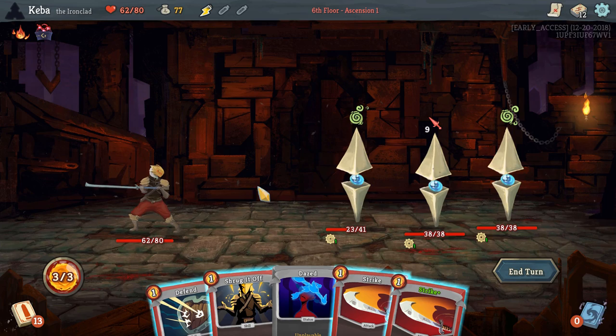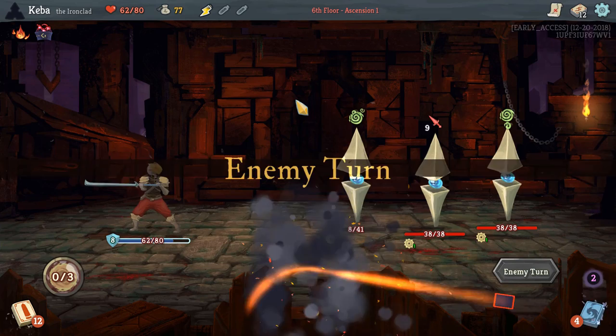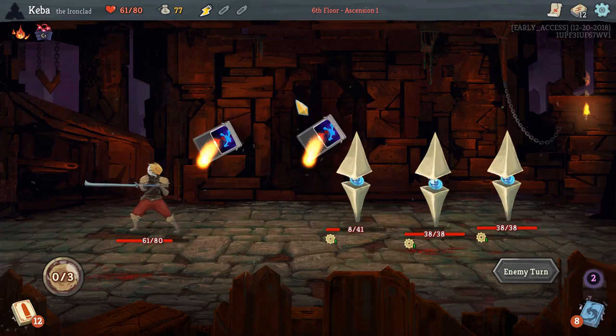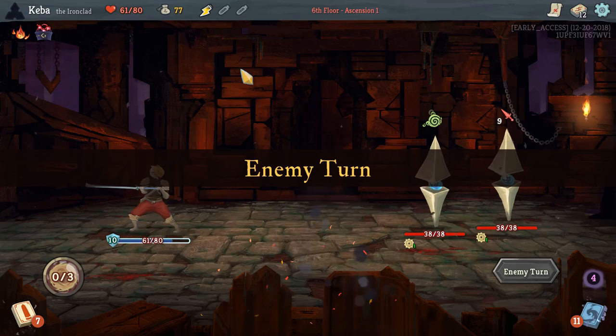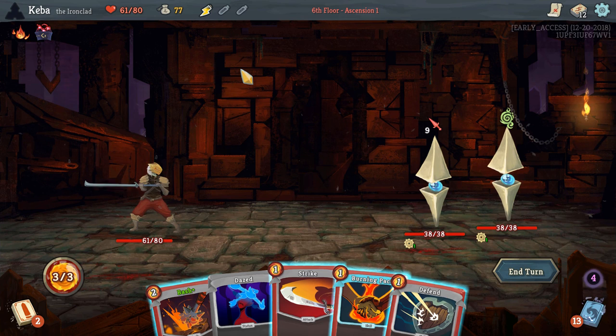A nine — so this will take one hit point worth of damage, not bad. Trying to get this guy down as soon as possible so that we only have to deal with one attack per turn instead of every other turn having to deal with 18 points of damage, because that is a lot to handle. We're going to take this guy out right here, won't take any damage this turn, and those will fade away. Really happy we got these for our first elite — to me they're the most manageable one on the first floor.